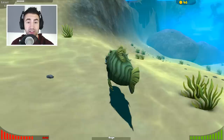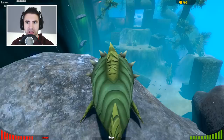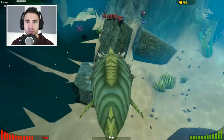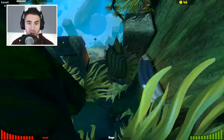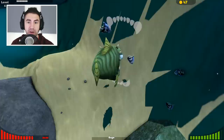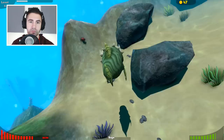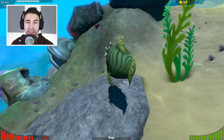It looks like I cleared out this whole shallow area — I think we're going to have to go a little bit deeper, which can get dangerous. Let's scope out this area before we dive in. Look at all those crabs — that's a little dangerous. I think I'm going to steer clear of all those crabs. I could take one crab pretty easily, but if you run into a group of a certain type of fish, you're in trouble. We're probably going to end up dying at some point, but I just want to see what's out here.